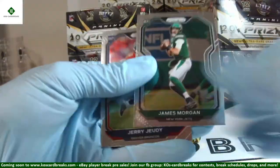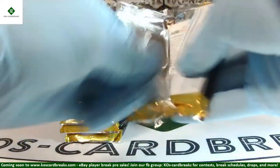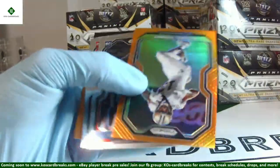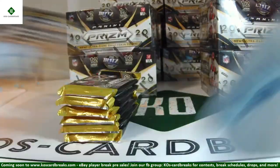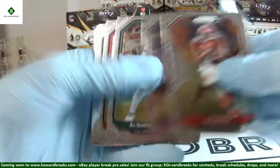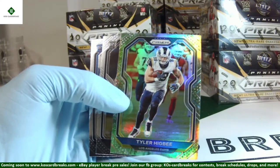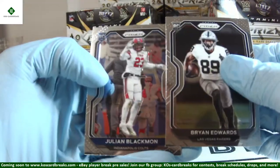If we have any randoms to do at the end, we'll do those then. James Morgan and Jerry Judy as rookies. The vet is chasing Claypool. No, this is the first box. No Lamb yet. Michael Thomas, 82 out of 249. Anthony Jennings and Clyde Edwards-Hilaire. Clyde Edwards-Hilaire — might have a fun little amount on the Super Bowl, so let's go Chiefs. Landon Collins silver for Washington. We have our first Camo — it is Tyler Higby for the Rams, 11 of 25. Brian Edwards and Julian Blackman, rookies.